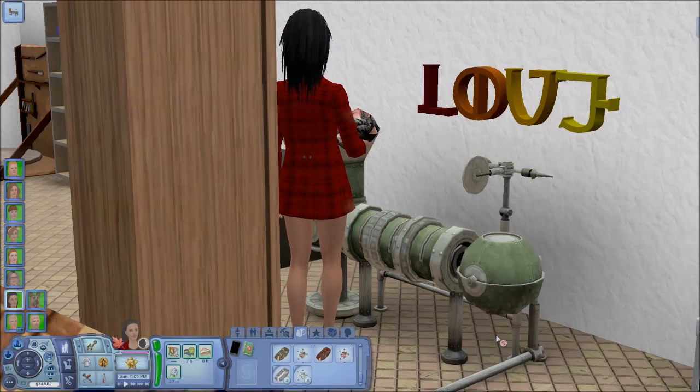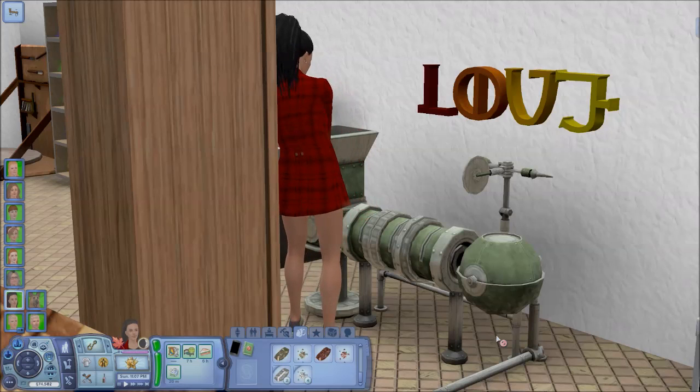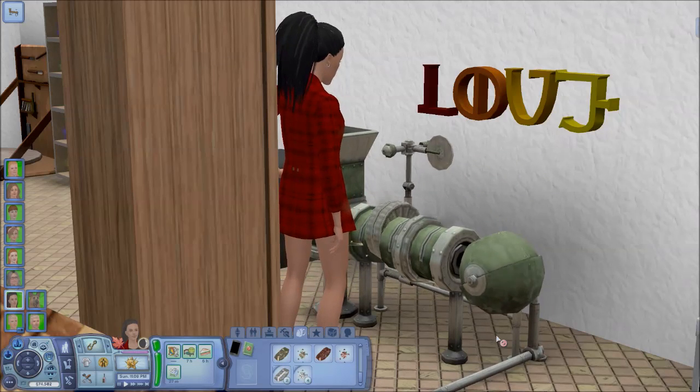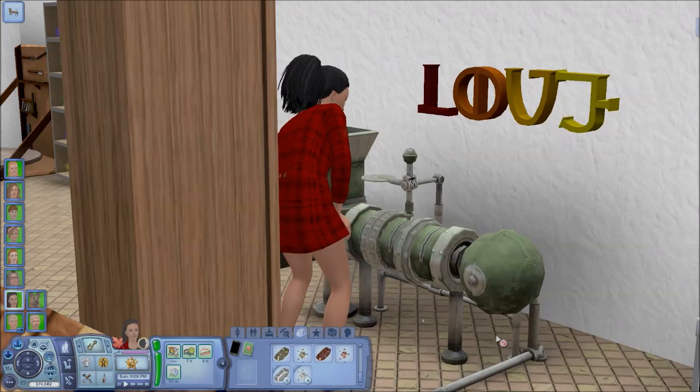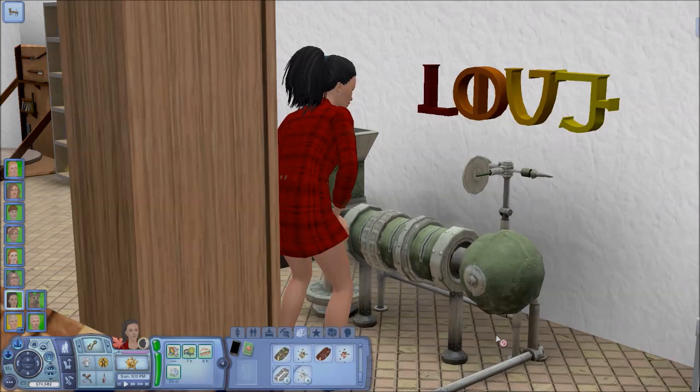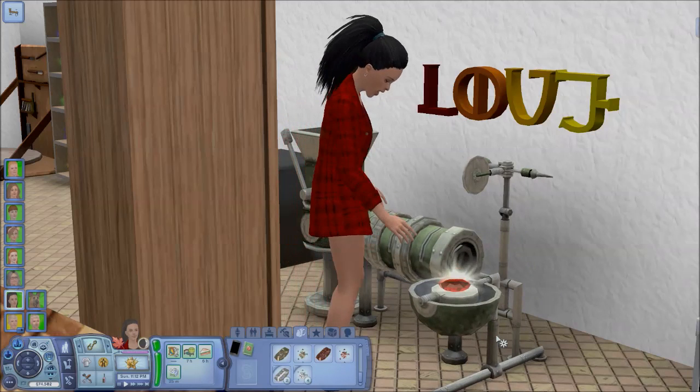That love sign above her there — it's from one of the websites, I forget which one — and it's actually a shelf. Looks pretty small to me, I don't think I've actually put anything on it yet. Looks like that's her first oval cut gem, the ruby.